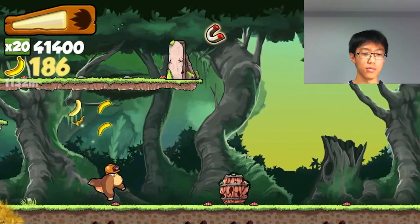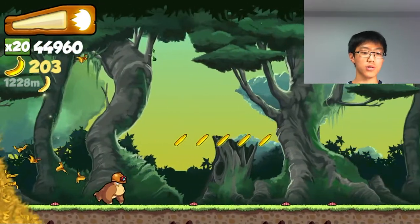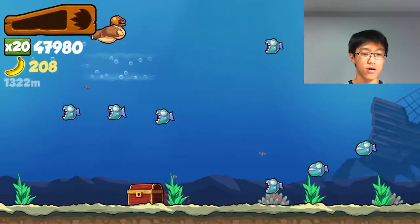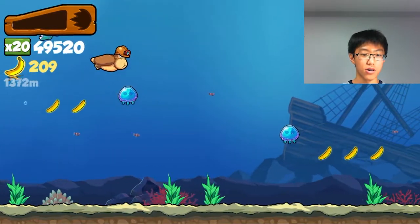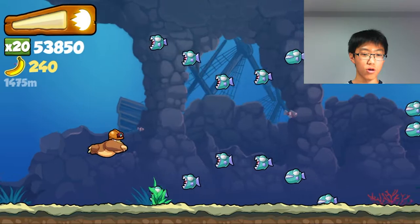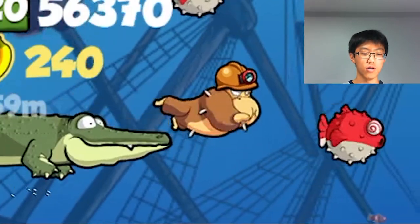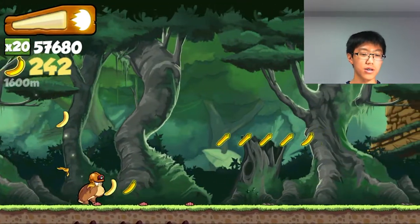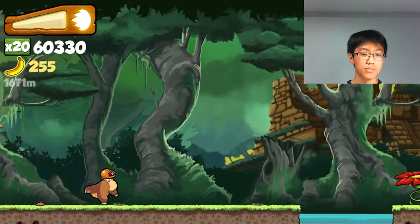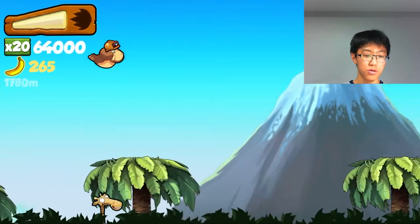That's not all — in this game there are multiple areas or environments that you can go into. Here's the underwater area of the game. Just like up there on land, you basically tap to go up and down. The way to get out of the underwater area is to let the crocodile eat you.